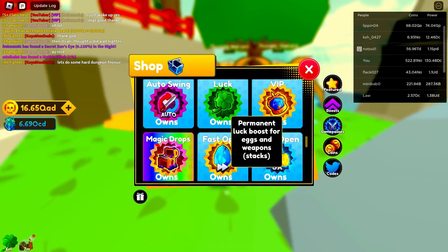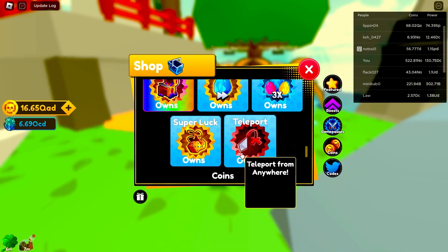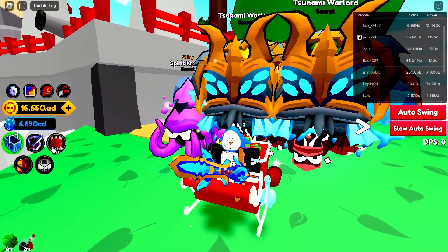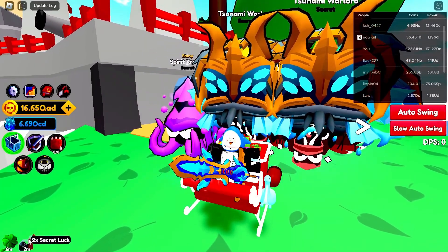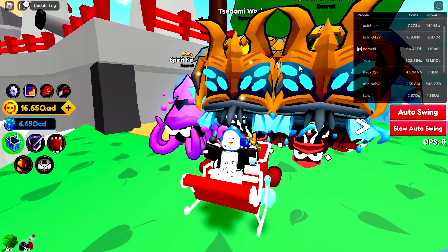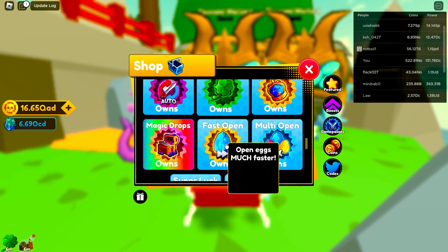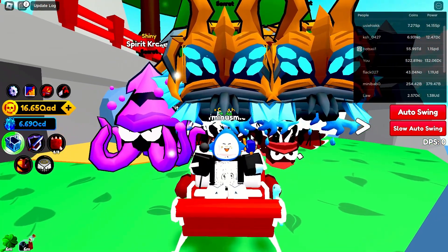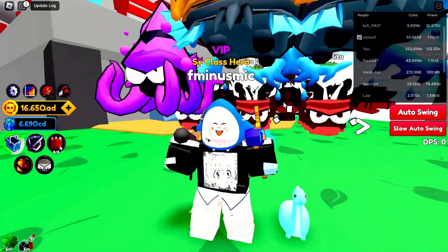If you guys kill this enemy about 700 times with the max luck in the game - you have ultra luck, you have the luck game pass - it takes 700 kills to get the secret Sun's Eye as pay to win. If you're not using a secret potion and you don't have the luck game passes, it takes 1,400 kills. And if you don't have those luck game passes - no ultra luck, no super luck - it might end up taking you maybe about 3,000-4,000 kills to get the secret weapon.